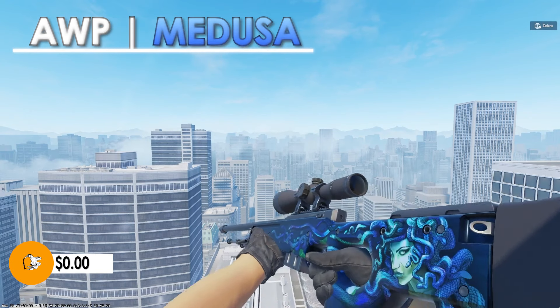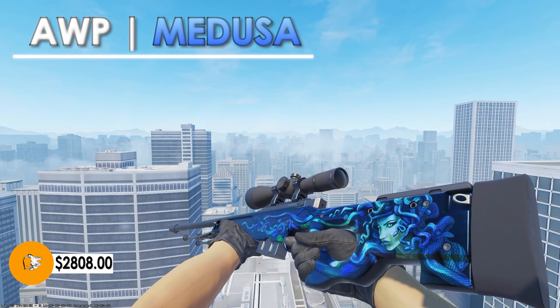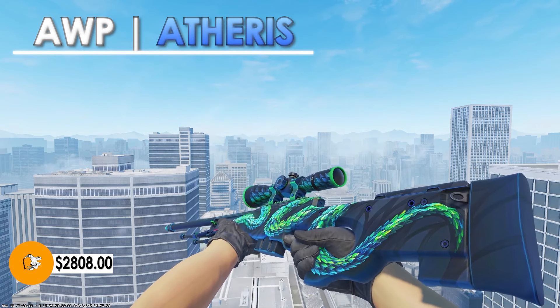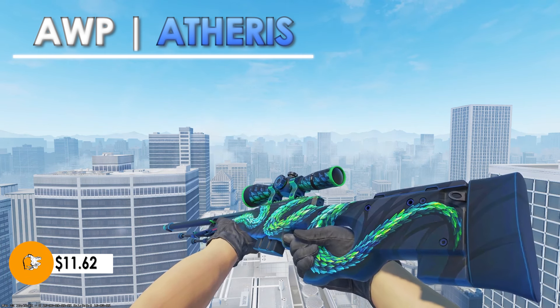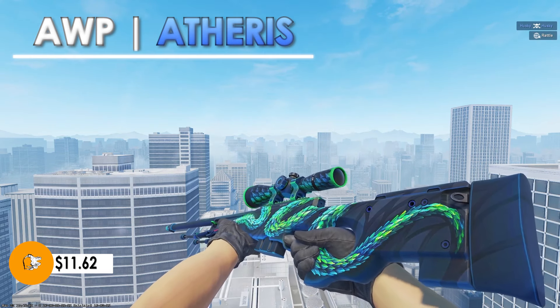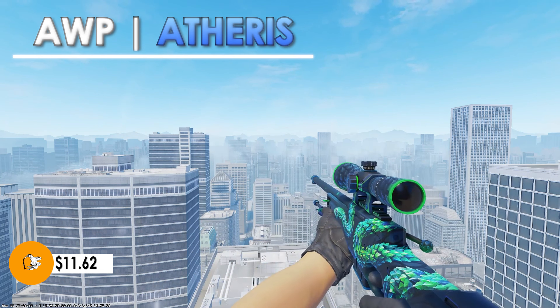Next we're looking at the AWP Medusa. In minimal wear condition, this skin runs $2,808 — definitely a high price point. It's an all blue skin with a tiny bit of green and it looks extremely nice, but for the price I wouldn't buy it. The closest match to the Medusa is the Aetheris, in factory new condition at only $11.62. It's an all blue and green skin, but unlike the Medusa — where you can only see the pattern when you inspect it in game — with the Aetheris you can still see parts of the weapon while running around, which I personally think makes it better for the price.